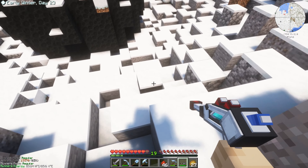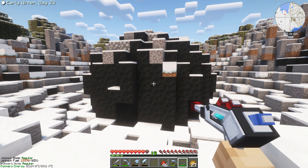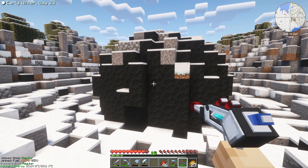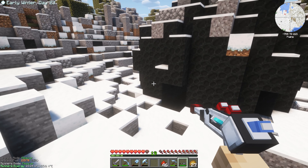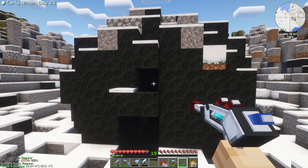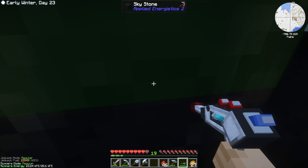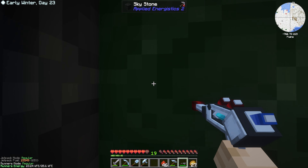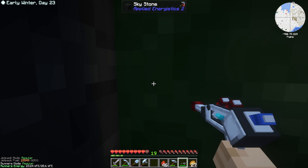What I want to do is flatten out this meteorite at about this level right here, which should give us a nice big floor with the hole in the middle and our surface quartz blocks in there. I'll use the mining gadget for that, but it's going to be slow. So I'm going to clear this out, get all the black glass we need, flatten this thing out, and I'll be right back.